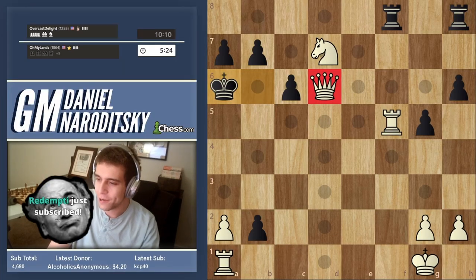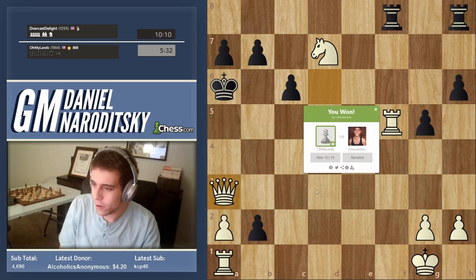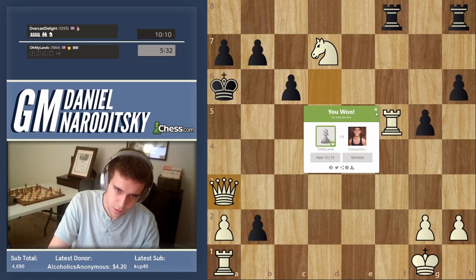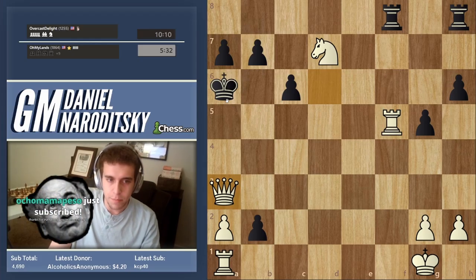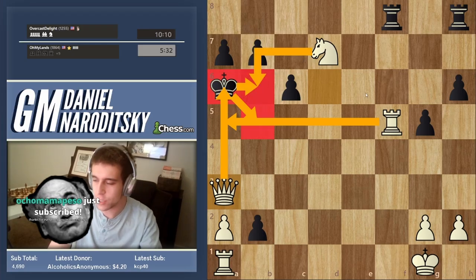That's checkmate. The king can't go to this side of the board; the rook covers the king, the knight covers this square, and the queen is doing the checking.